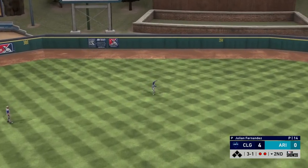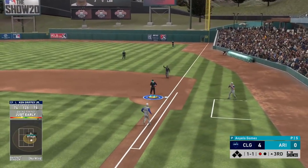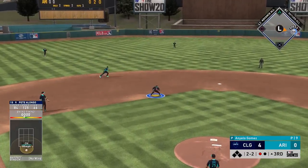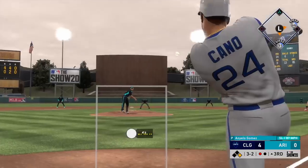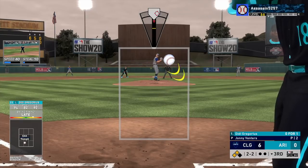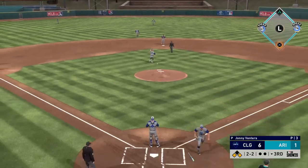That pitch was a hanger on a 3-1 count to Joey Gallo — you never want to hang something to Joey Gallo. Griffey comes up and draws another walk; he was trying to be aggressive since he'd already drawn three or four walks in just a handful of games. Then Pete Alonzo with 125 power absolutely smashes one on a check swing for an infield single, and Cano cashes him in with a two-run shot. That card has been great — six or seven home runs, with half his hits being no-doubters.